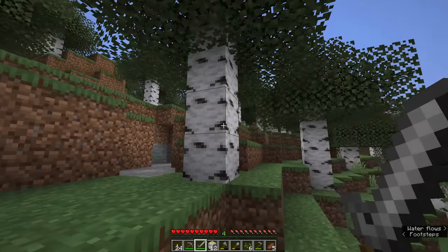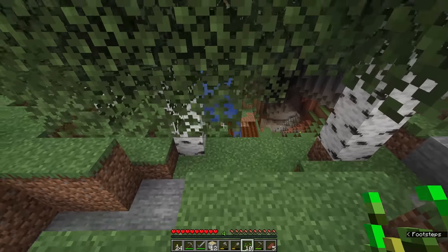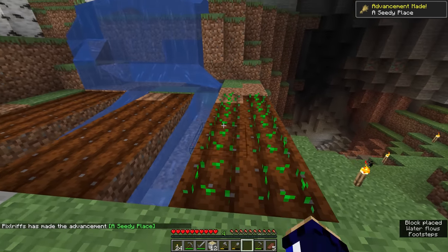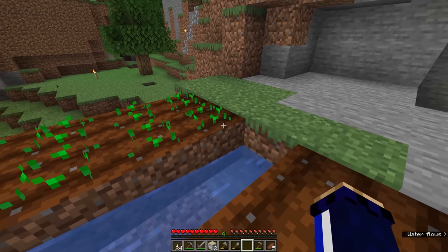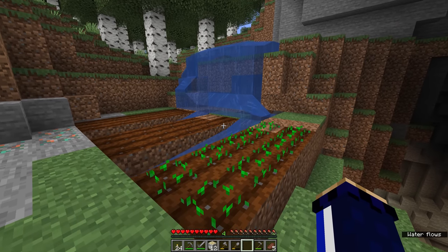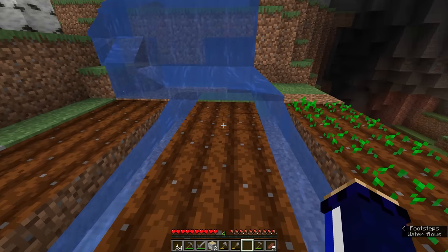I should be extra careful to make sure a creeper doesn't sneak up on us after gathering wheat seeds in the forest. Punching all that grass has finally yielded us ten wheat seeds, so I'm going to hop back down the mountainside and plant all of this in one of our farmland rows. We get an advancement — 'A Seedy Place' — to let us know we've planted our first seeds. Now that the farmland is hydrated the wheat will slowly begin to grow, and once it does we'll harvest it, getting more seeds and the wheat crop itself. From that we can start making bread and other types of food, which will be very useful for getting hold of some animals. Certain animals like sheep and cows will follow you around if you're holding wheat.